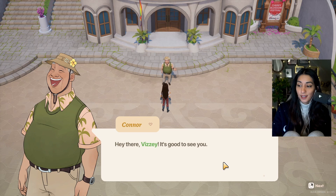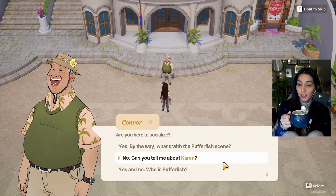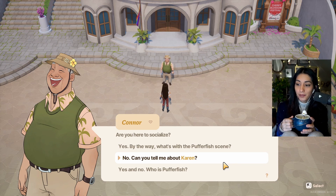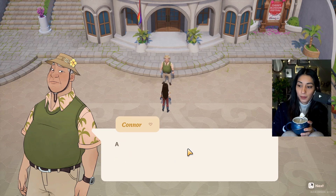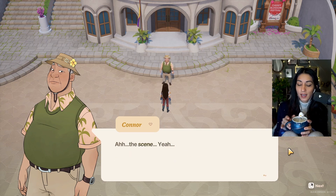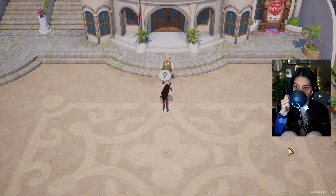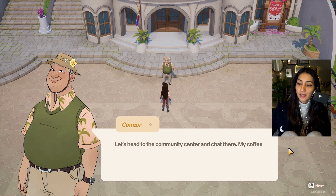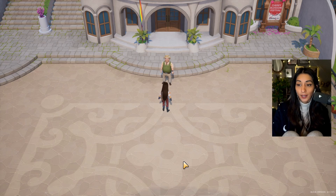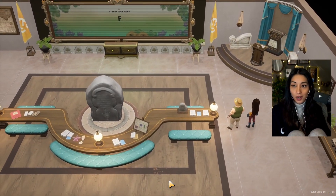Hey there, Busy! It's good to see you. Hi Connor — just heading to Raj's coffee. Are you here to socialize? What's the Puffer Fish scene? I can't tell you about Karen. What's Puffer Fish? It's easier if I show you — let's go to the community center and chat there, my coffee can wait. Oh — a Blossom Festival, there's a festival! No way!